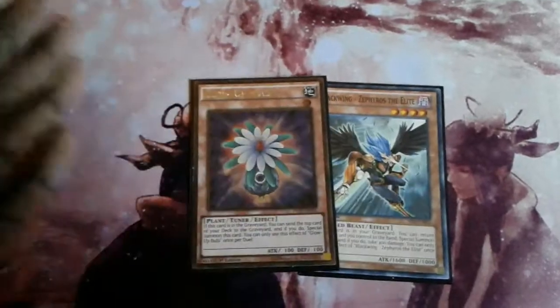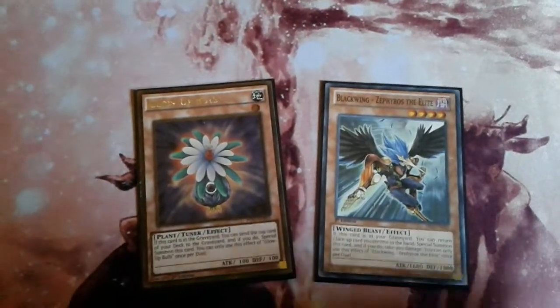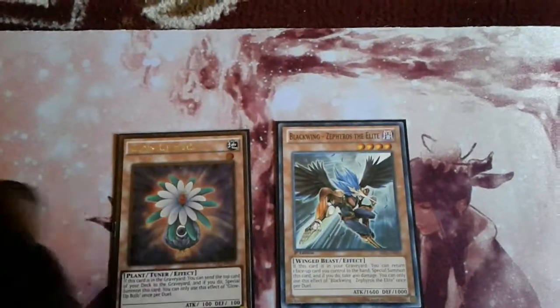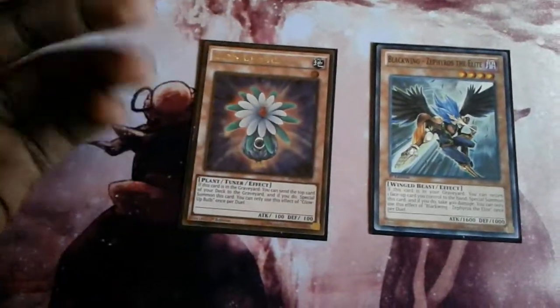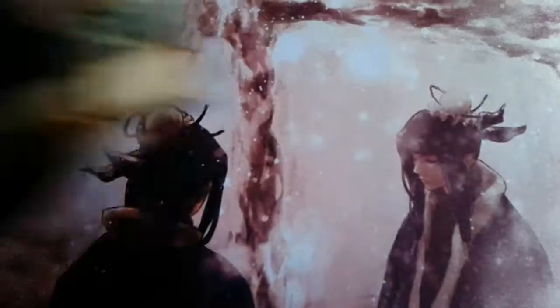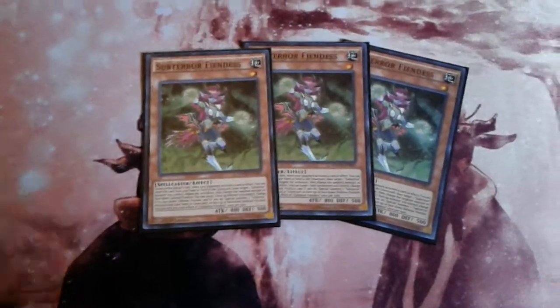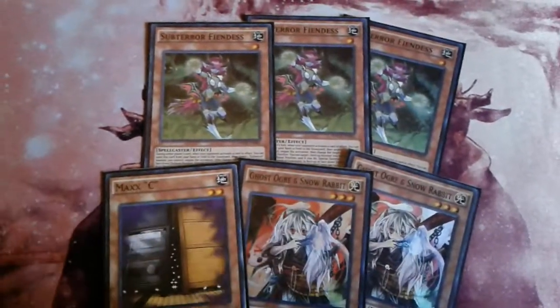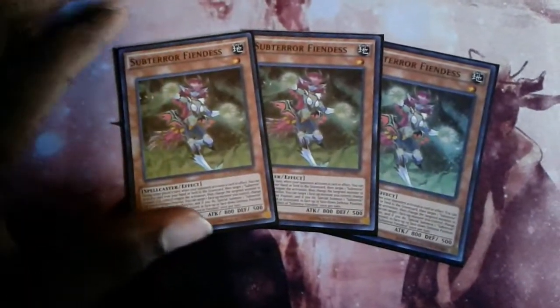Next we have a few miscellaneous cards. As mentioned, Phosphoroglacier mills Zephyros and Glowbulb — Zephyros adds back your Hidden City to hand and is a level 4 monster himself, so with Nemesis Warrior on board you can overlay or tribute both for Rank 4s. Glowbulb is a nice addition because you can make Synchros, Naturia Beast, or use it for Mrs. Radiant. For the hand traps we have triple SubTerra Fenus, double Ghost Ogre, and one Maxi. Hand traps are always good — Ghost Ogre is amazing in this format, and Maxi, while a bit sacky, keeps certain decks in check.